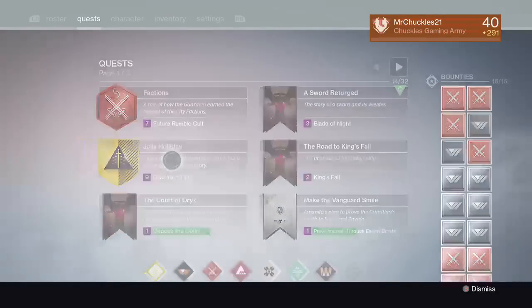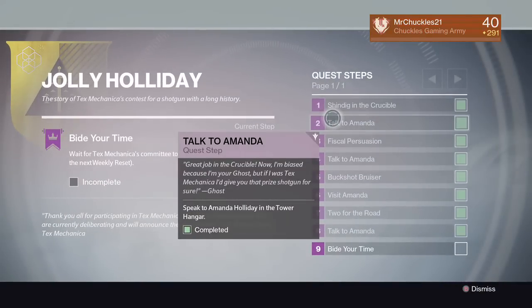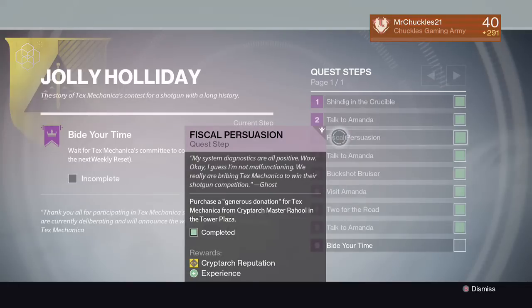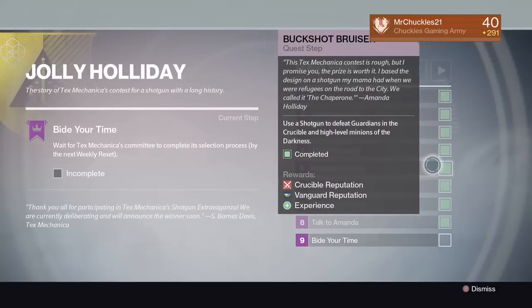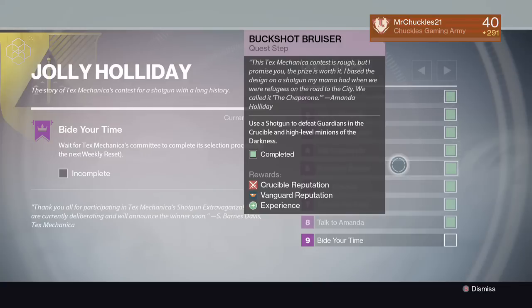Once you get to the next step in this quest, you talk to Amanda. Go through and pay 15,000 glimmer to the Cryptarch. This next one is called Buckshot Bruiser — it's actually pretty easy. You have to use a shotgun to defeat Guardians in the Crucible and high level minions of the darkness. Every three majors is 1% towards this and you have to get 100%, which takes a very long time. But if you go to the Crucible, every one Guardian is 3%. I managed to knock this bounty out in three games in the Crucible. You don't actually lose progress on deaths for this one — if you get a kill, you just get 3%, and that's the end of the story.